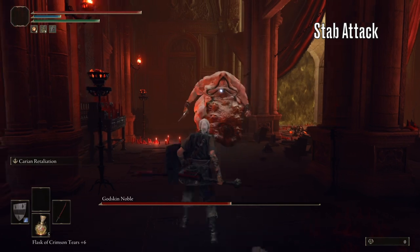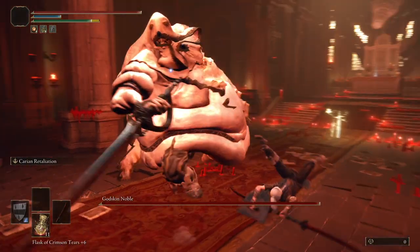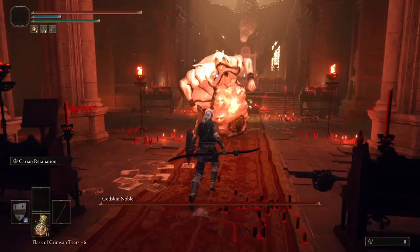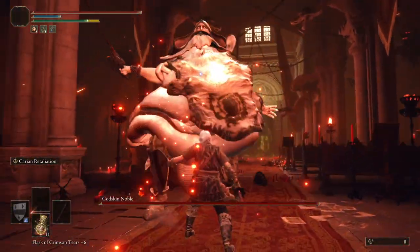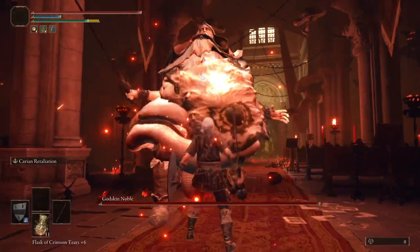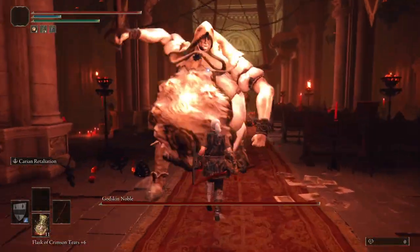Next up we have his stab attack. This can be parried just when his sword passes above his hand. However, he almost always follows this attack with the overhead swing. I always find trying to parry swing attacks far easier than stab attacks, so as this combo is usually the first thing he does in the fight, I actually got in the habit of rolling this first stab for safety and then parrying his overhead swing.